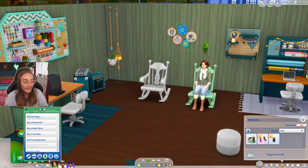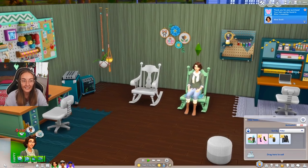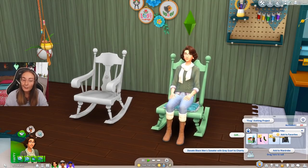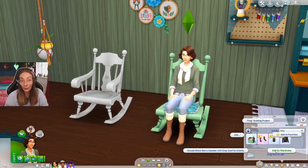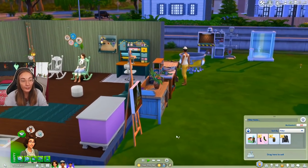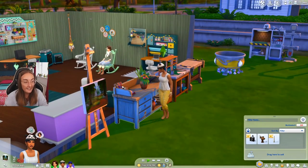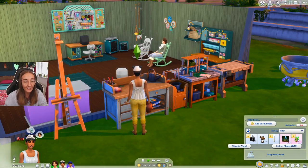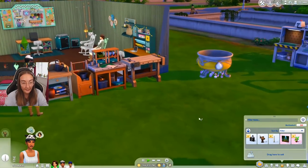There's only one of each item because these are like little independent stores. You can't put items back up on Plopsy — you can't resell them, thankfully, so you aren't taking advantage of somebody else's work. But you can frog them, add them to your wardrobe, donate to charity, and re-gift them. You don't only have to sell knitwear — you can sell paintings, flower arrangements if you have Seasons, candles if you have Eco Lifestyle, and wooden statues from base game.